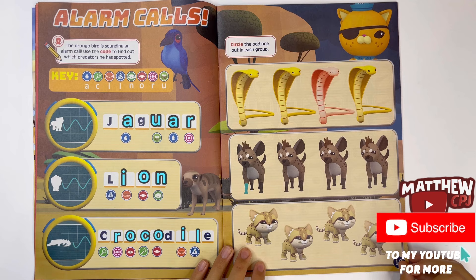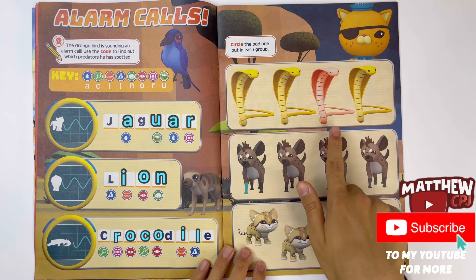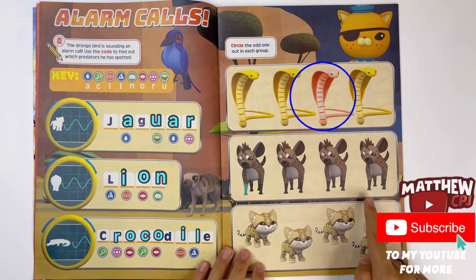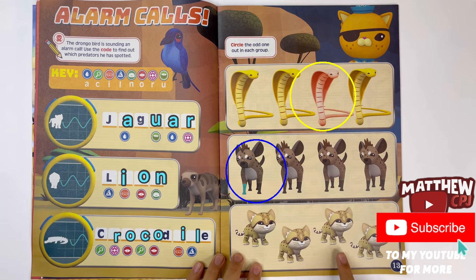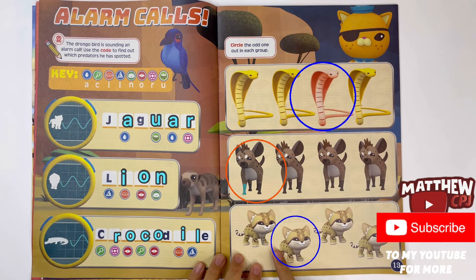So I'll put the odd one out in each group. First we've got cobra snakes. This one is pink, but these other ones are like a golden yellow colour. Now these wild ones are called hyenas - look, this one has a different coloured foot. And these are sand cats. Oh look at that - this one's missing its tail.